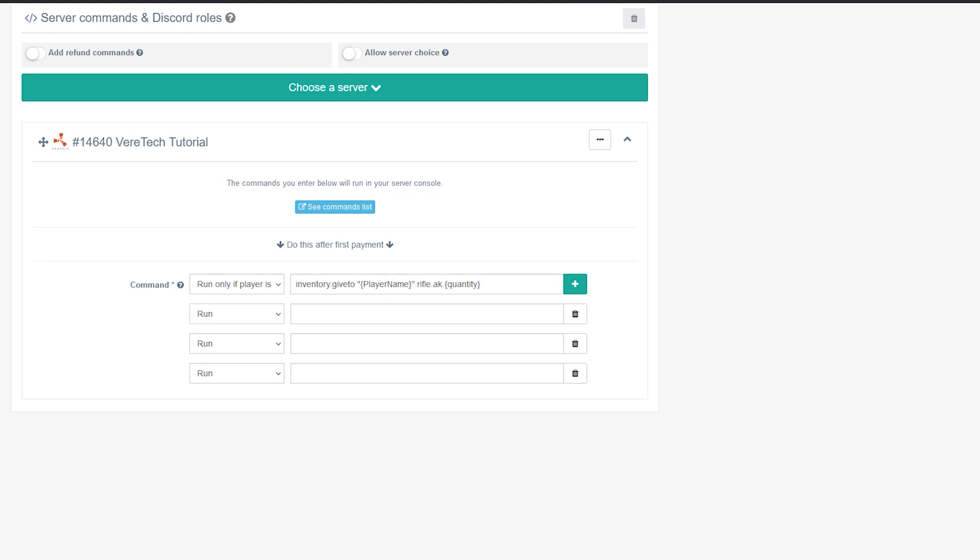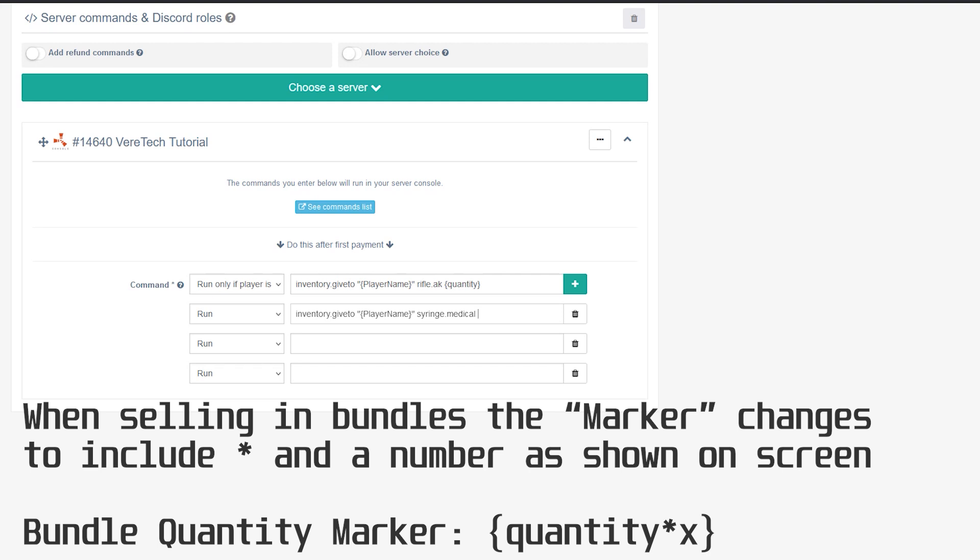The second command is for meds. Again, select 'run only when player is online.' The command is inventory.give2 with the player name in quotation marks, then syringe.medical. For the quantity, we use the Tip4Serve marker with an asterisk three — {quantity*3} — so players receive meds in bundles of three per purchase. Check the bracket formatting and the asterisk symbol carefully. This means if a player buys three bundles, they receive three AKs and nine meds.